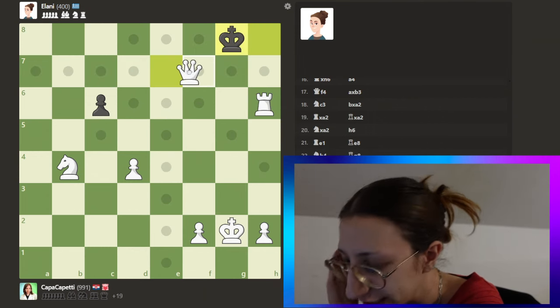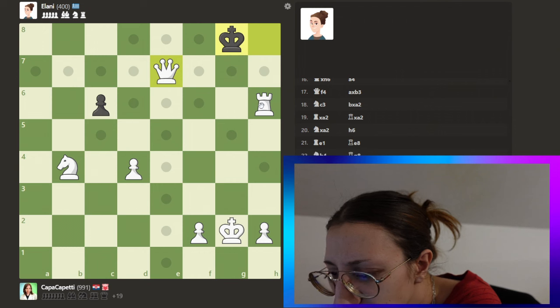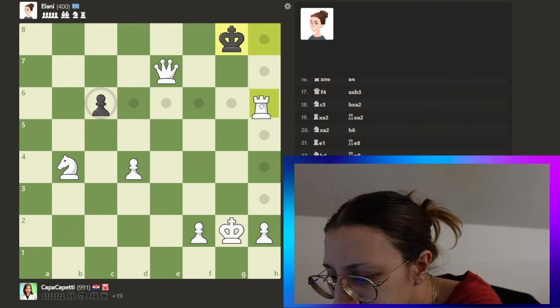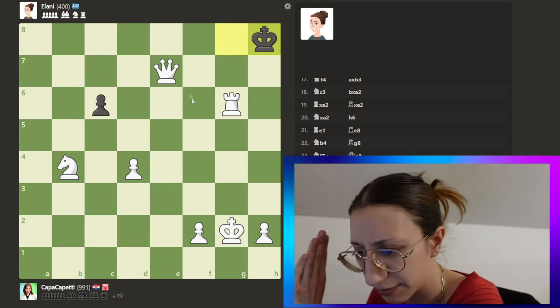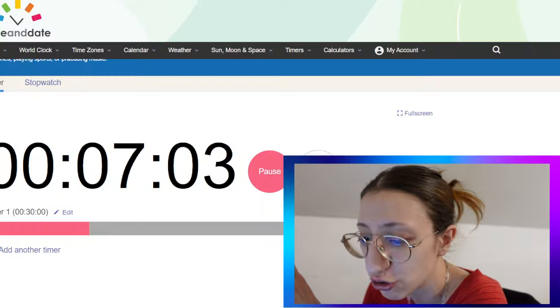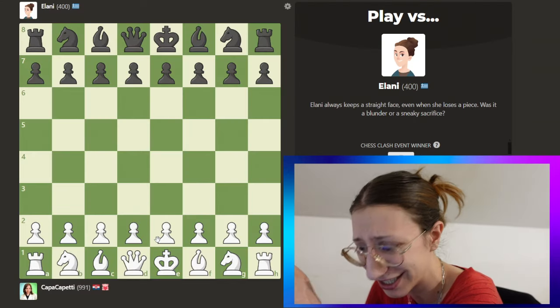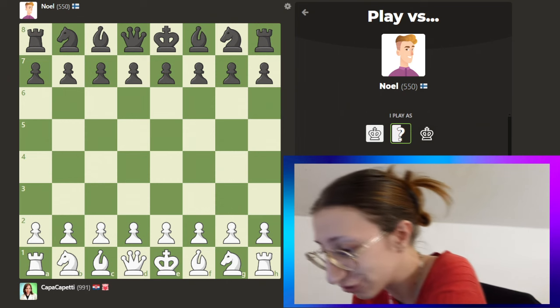We didn't stalemate her which is very important. We check and mate her! Let's hurry up to the new bot — we have five and a half minutes left. Next is Noel, he's 550.